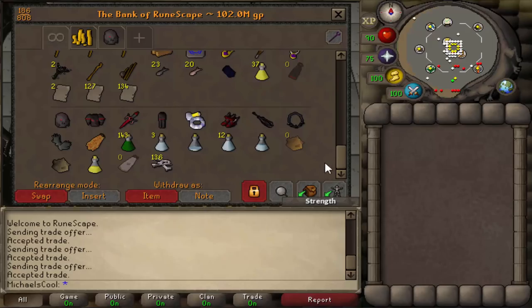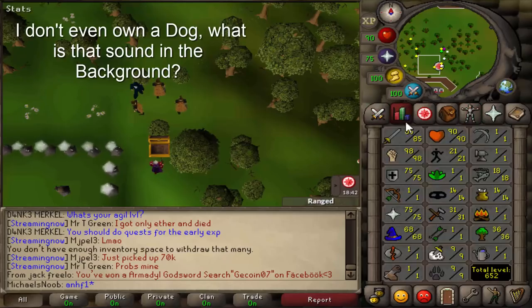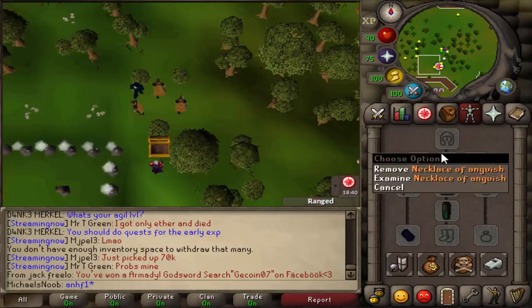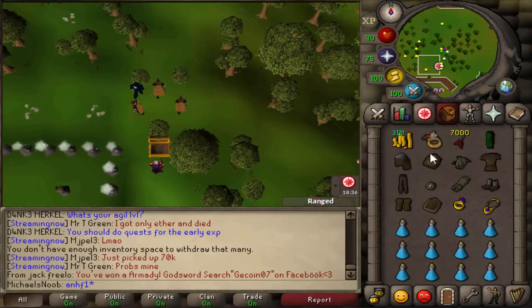Everybody who's going to make themselves one with the same strategy will know how much money you have to put in. So I bought myself some basic range gear to go to sand crabs. Because I'm already over 75 hit points I can use the necklace of anguish from level 1, then some iron knives to get to level 5, and then some steel darts all the way to level 50. Also some other gear to switch it up once I'm a higher range level, so I can get better XP speed per hour.